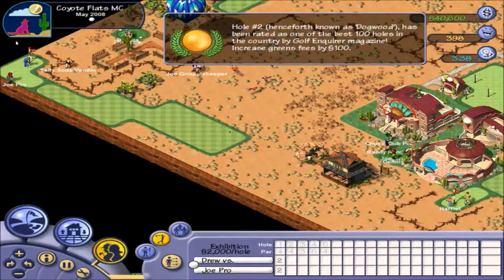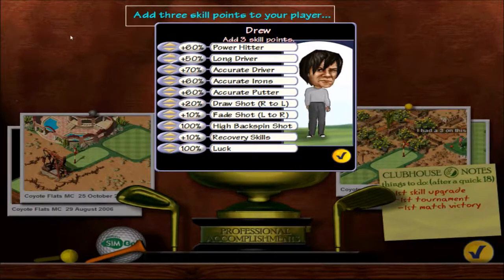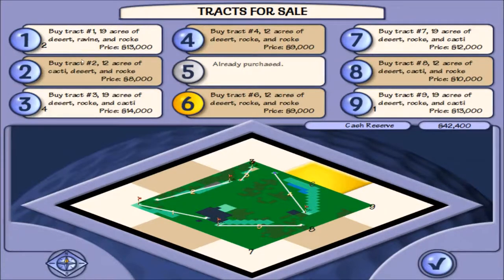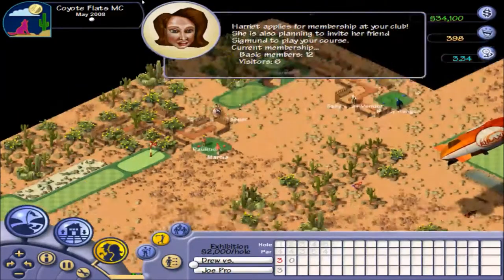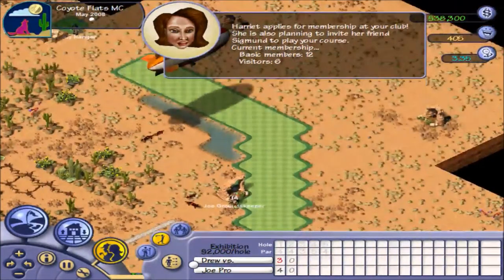Joe Pro has put his fairly close. We have a top 100 hole — Hole 2, now known as Dogwood. Let's put everything into accurate irons. I know it's a strange one. I definitely have big plans to upgrade and expand my course. I think the best bet here will be to buy tract 3 or 6. By the sound of things, we've won the first hole.